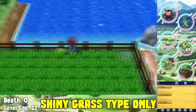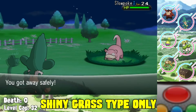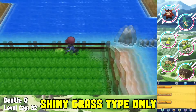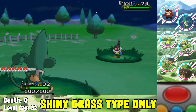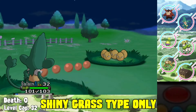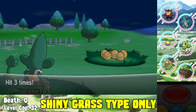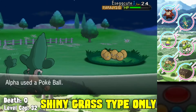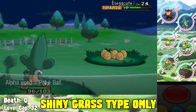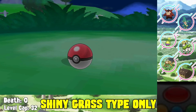Moving on to Route 12, we find an Exeggcute - not the best Pokemon but it joins our team. We spend a little time finding it since it's a decently rare encounter. We train it up to level 32 and evolve it into Exeggutor right away. Unfortunately that means it doesn't learn any more Psychic type moves - it only has Confusion - but we do need it for the next gym against Korrina.